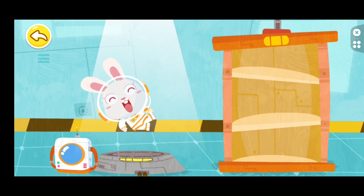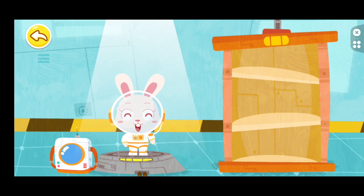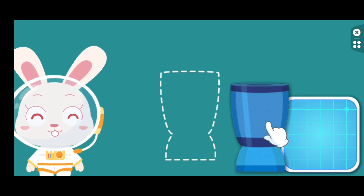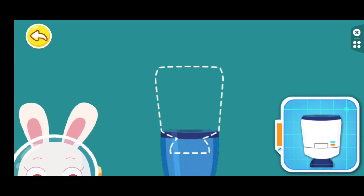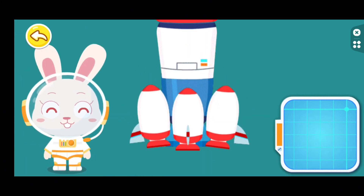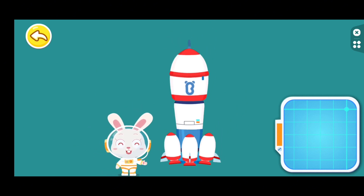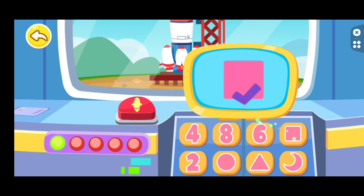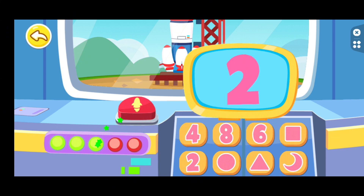I'm an astronaut. I'm off to explore outer space. Two-stage rocket. Spacecraft. Booster. I'm flying off to outer space in my rocket. This is a launching password. Please enter it. The password is correct. Ready to launch the rocket.